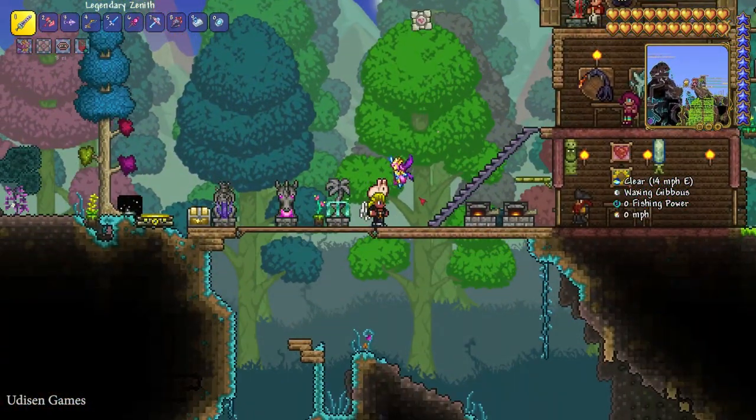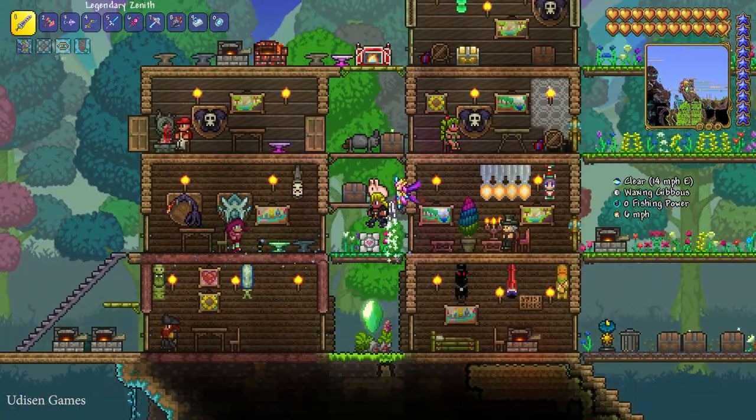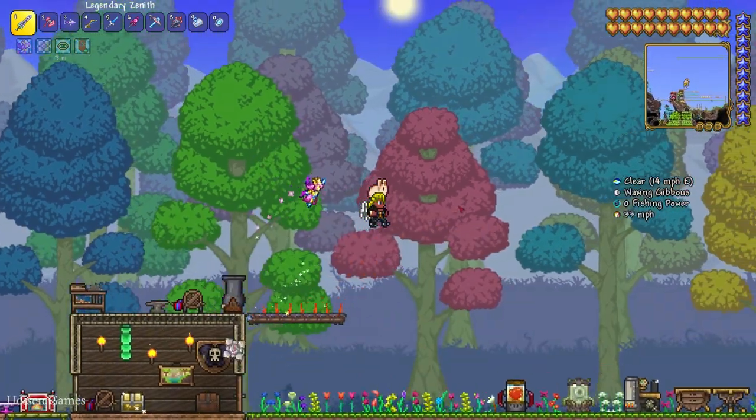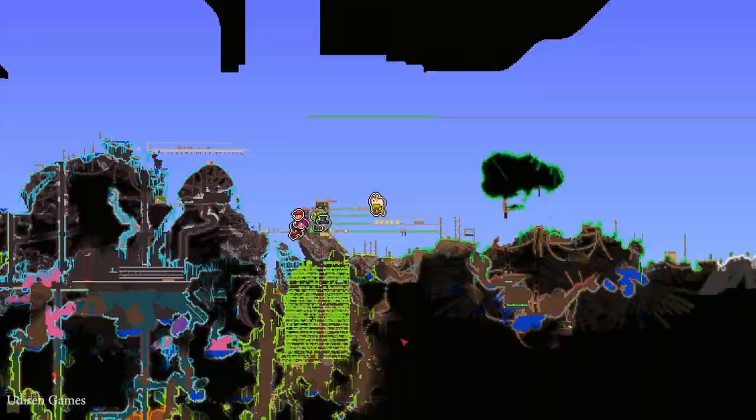There is no hallowed ore inside this game — only hallowed bars exist. To obtain this stuff, go in the video description and watch my previous video about mechanical bosses.